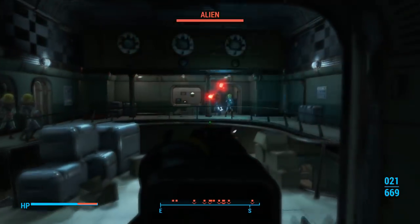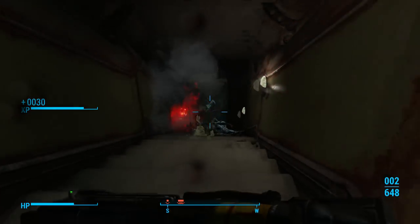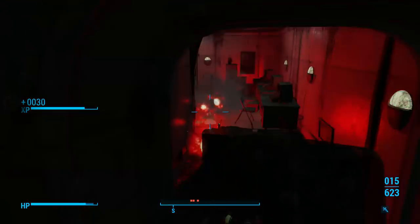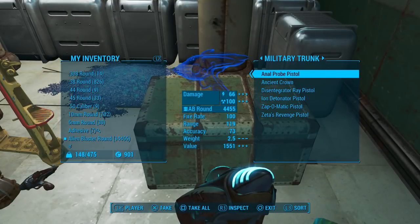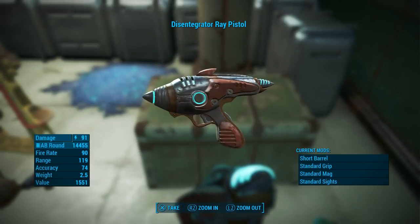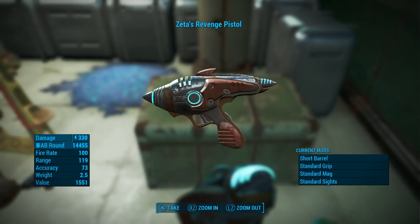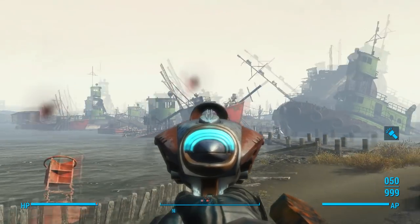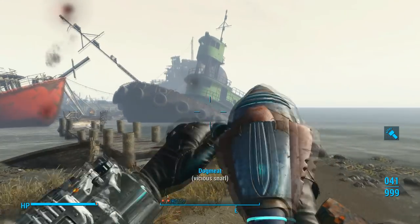Behind door number 4 we have Aliens of the Commonwealth by Ascendant Light. This mod adds alien action into Fallout 4 by changing the Federal Surveillance Centre K21B in the Glowing Sea into an alien base - a fun little dungeon to run through where you fight off hordes of aliens, which will give you a bunch of alien blaster ammo needed for the 6 unique alien blaster pistols added by this mod. 5 of the pistols can be found in the end dungeon chest: the Anal Probe Pistol, the Disintegrator Ray Pistol, the Ion Detonator Pistol, the Zap-O-Matic Pistol, and the Zeta's Revenge Pistol. There is a 6th unique pistol called the Captain's Sidearm Pistol that you can loot from the alien captain - make sure you don't miss that. The Captain's Sidearm is pretty much the same as the standard alien blaster pistol, and it emits a red flare effect after you shoot it, which is actually quite distracting.